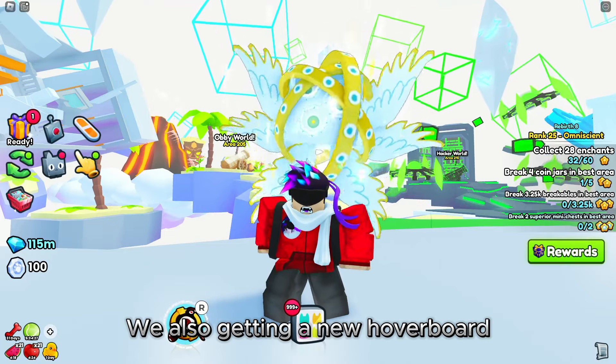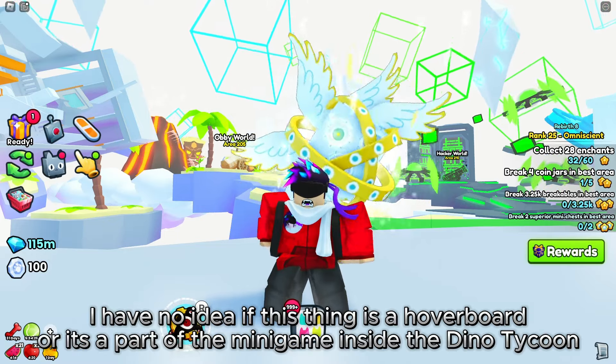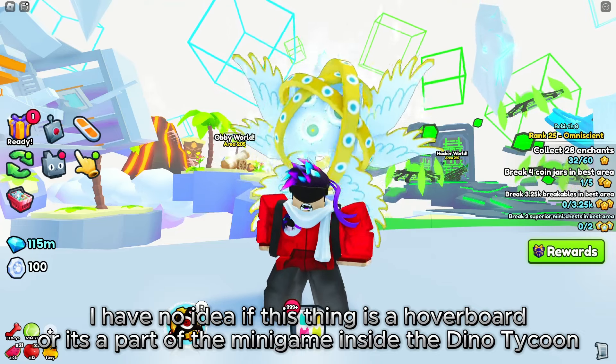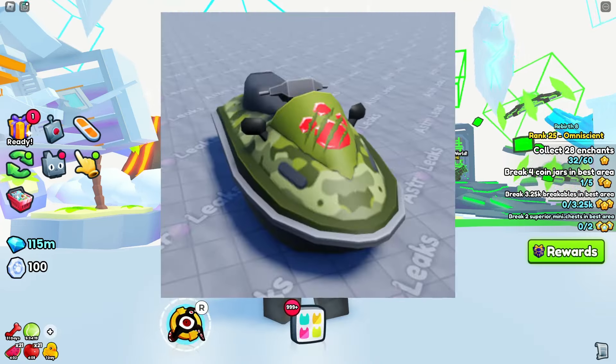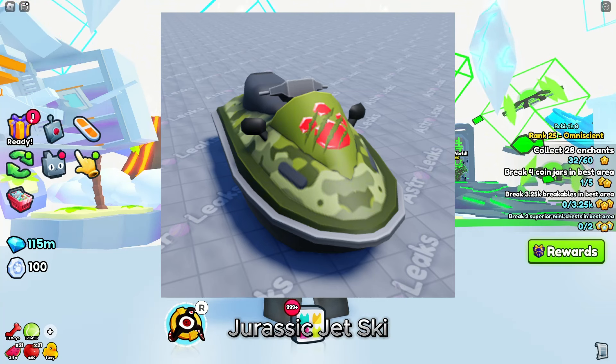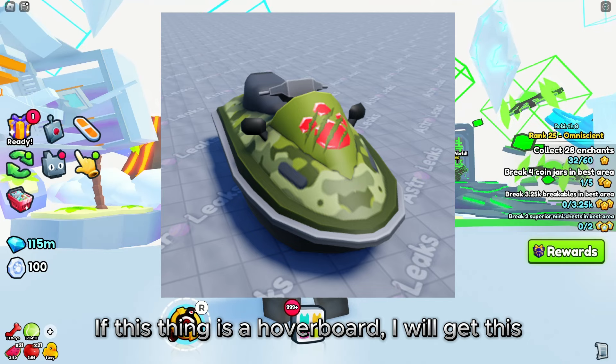We are also getting a new hoverboard. I have no idea if this thing is a hoverboard or if it's part of the minigame inside the Dino Tycoon — it's called the Jurassic Jet Ski. If this thing is a hoverboard, I will definitely get this!